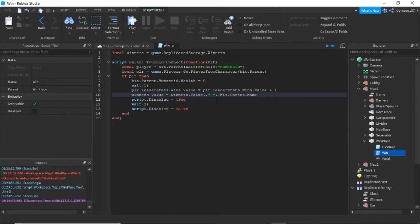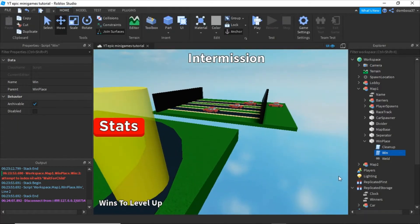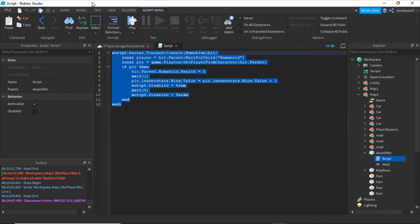...hit the parent.name, and then we'll do dot-dot with speech marks and a comma. Now we're just going to copy this script and go into the win place in map 2 — the award win script — and just paste it in.